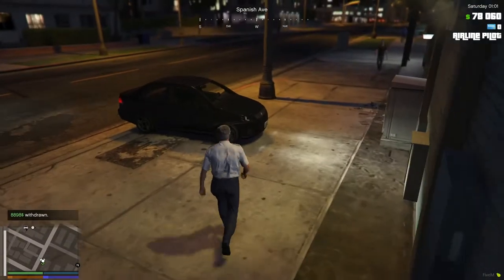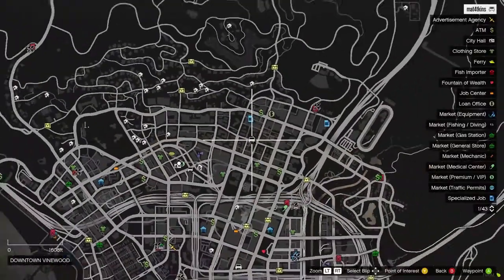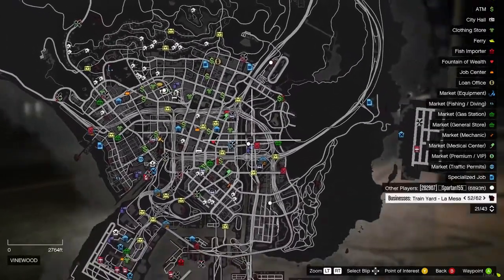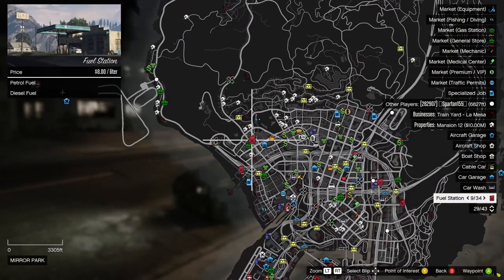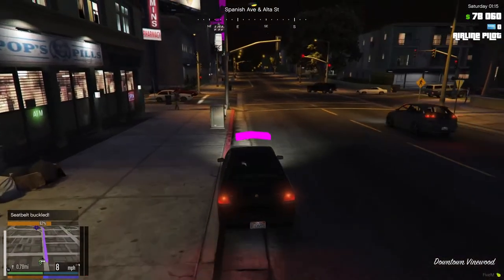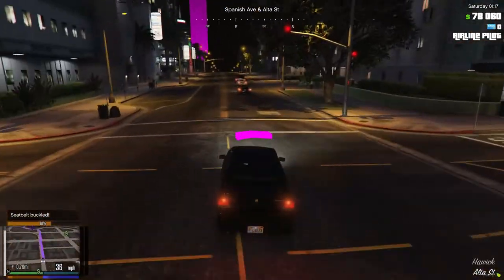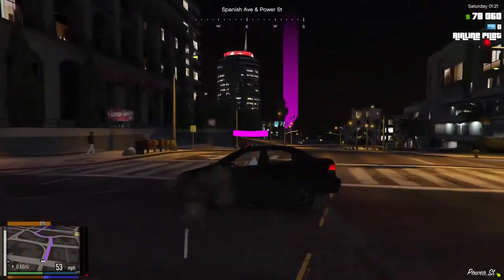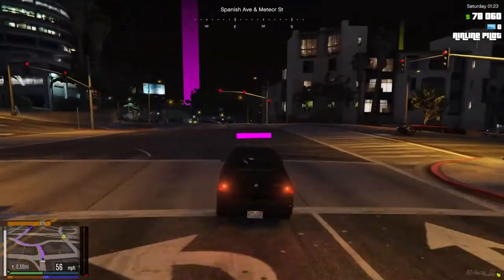Let's head to the gas station to show you how to refuel. You can see on the top of the map it says 62% — that's how much fuel is in your tank. Obviously you never want to run out, so I'm just going to quickly go to the fuel station to show you how to do it.